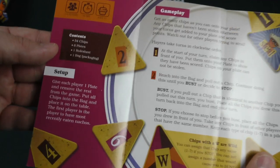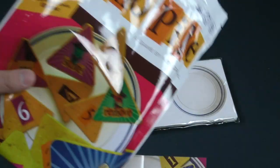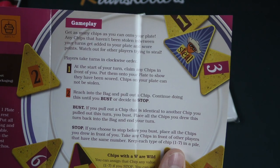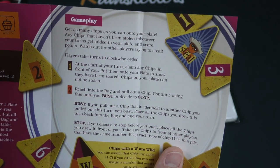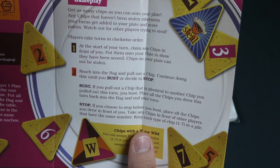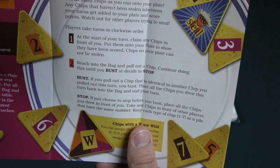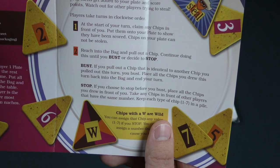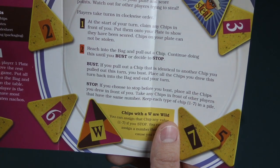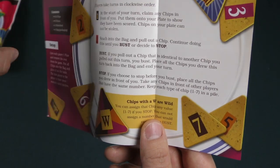What is the point of this game? I am curious. Contents: a bunch of chips, six plates, a rule sheet, and a bag. How many chips can you get into your plate? Anything not stolen, you can score points for. At the start of your turn, claim any chips in front of you, put them onto your plate and show that they have been scored. Reach into the bag and pull out a chip. Continue doing this until you bust or decide to stop. If you pull out a chip that's identical to another chip you pulled out this turn, you bust. Place all the chips you drew this turn back into the bag and end your turn. If you choose to stop, place all the other chips that you drew in front of you, not on your plate.